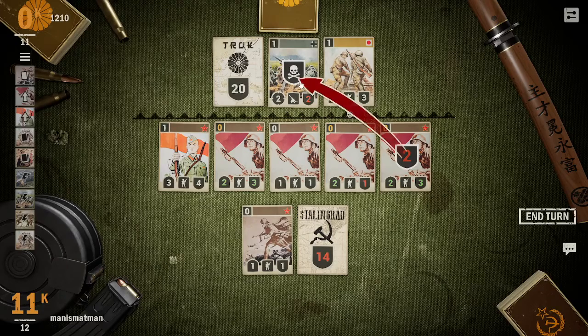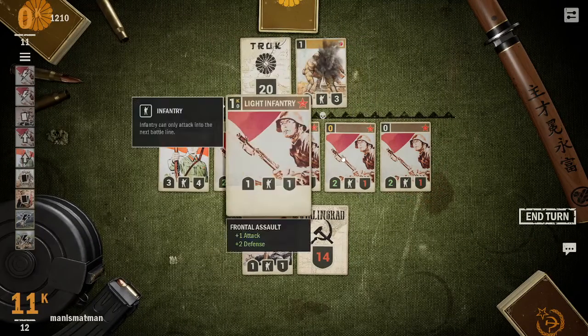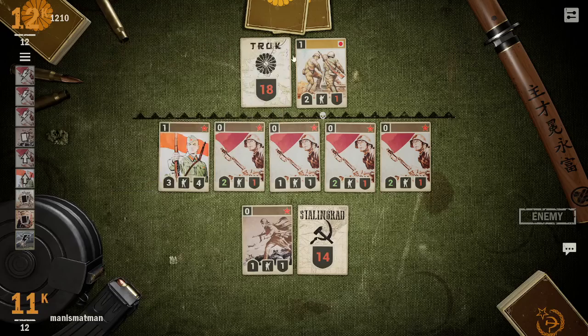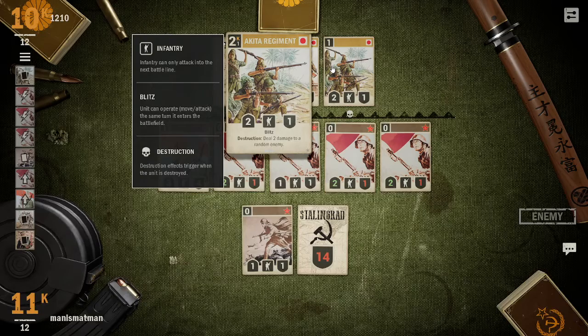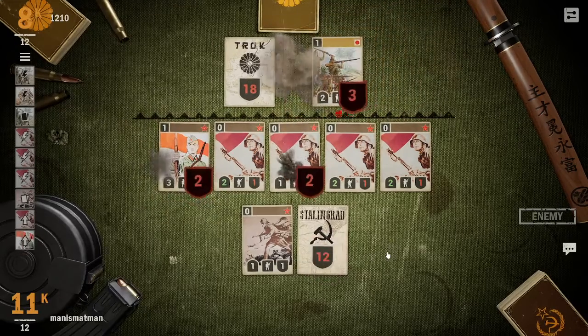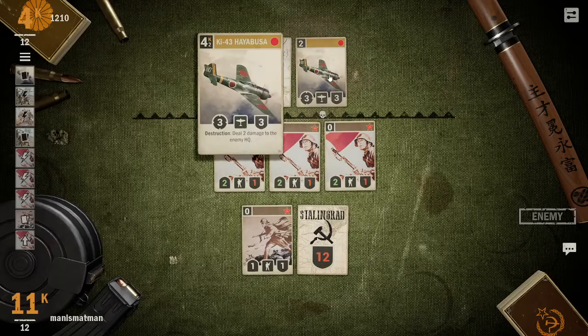It attacks back — artillery never attacks back. Bombers, when you attack them, they don't attack back. The value of attacking face there is they're going to take the damage anyway when they attack you, so just attack face. I guess I wanted to make sure they die no matter what they attack. Instruction: deal two damage to a random enemy — that's really useful at the moment, though it hit the worst card.